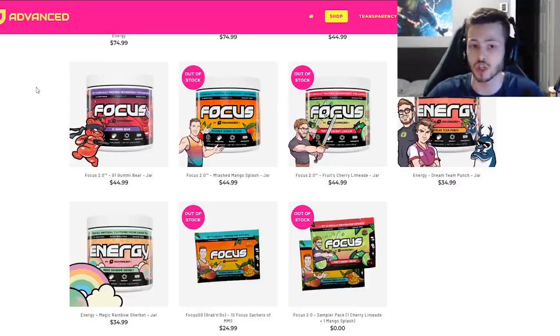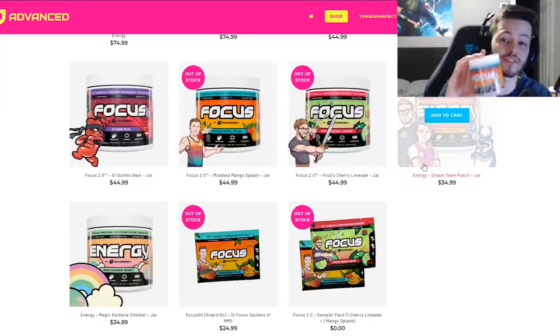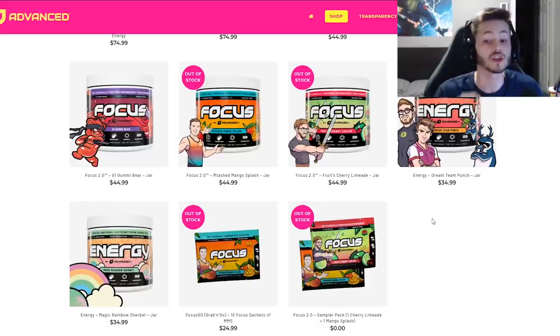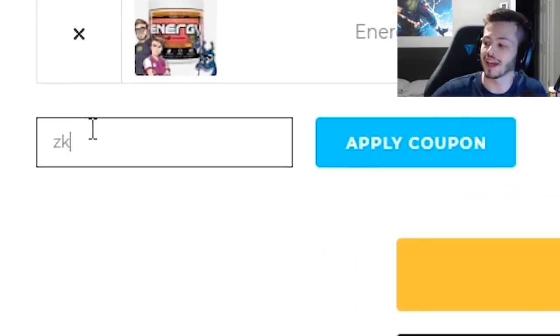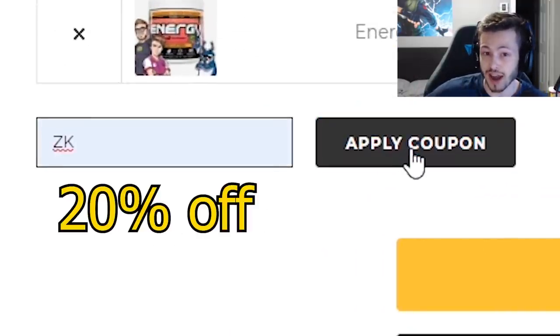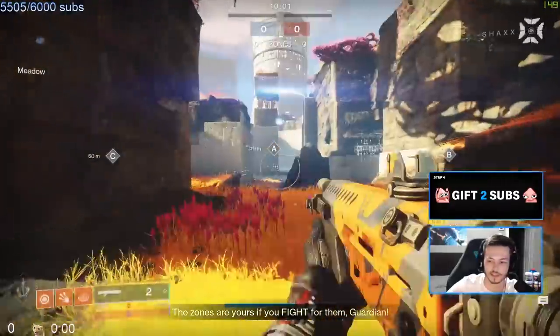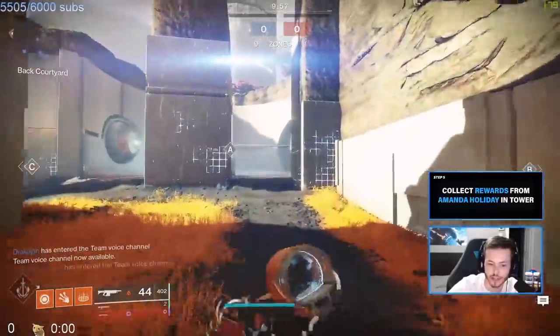If you're interested in buying the product, head over to advanced.gg — I'll put the link in the video description. Check out their store, they have so many good flavors. Mango Splash is definitely my favorite. They also have Cherry Limeade, really good. They just recently added two energy flavors. Use code ZK at checkout for 20% off, but only for 72 hours. Alright, this gun — the Null Calamity.